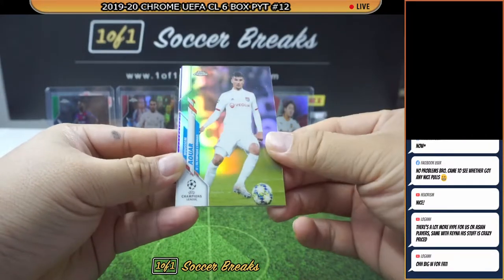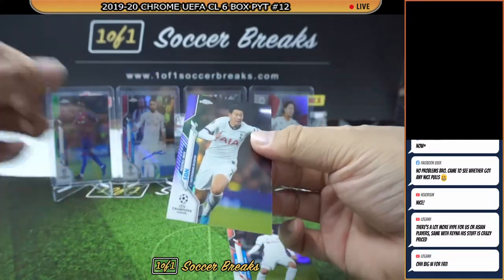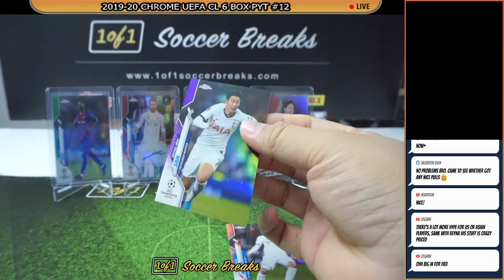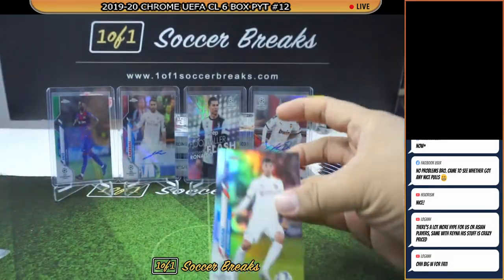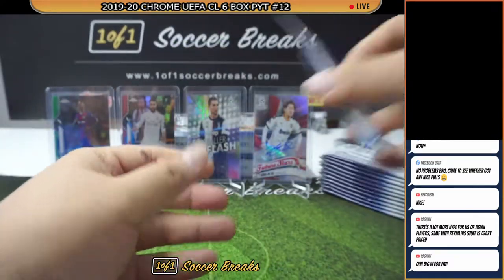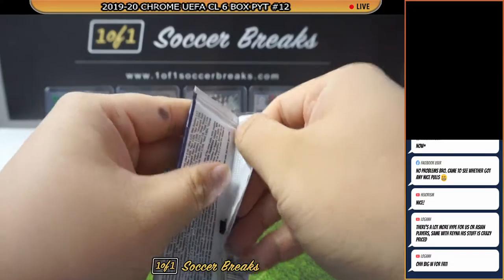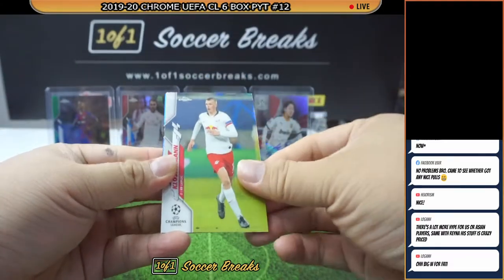Rodrigo, Aua, Son Heung-min Purple numbered to 250 — wow, how is that possible? Two purple Son Heung-mins! And a nice Aua Refractor. Klostermann, Seferovic, Hwang Hee-chan, Blue Bubbles for Salzburg.